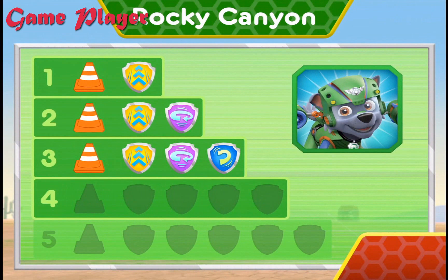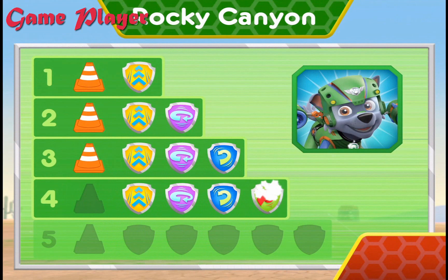Wow! You earned new badges! We collected the speed boost! We found the 360 spin! We found barrel roll! We found the front flip! We found the cone! You've unlocked the next level!